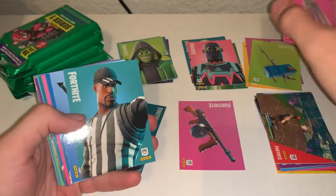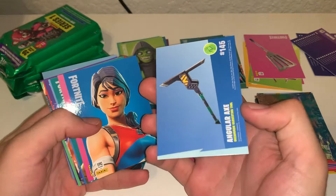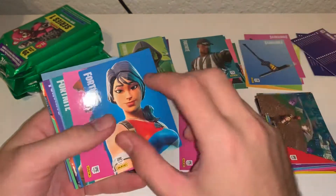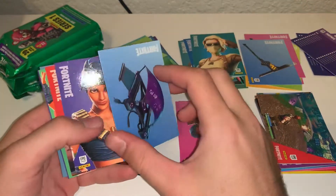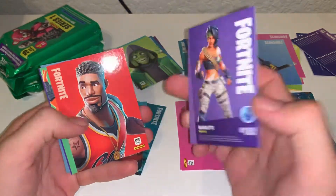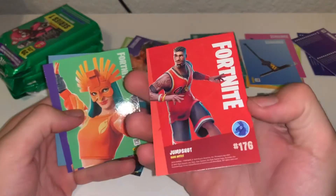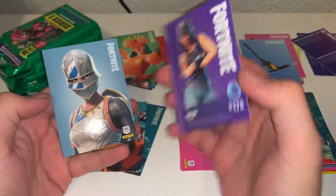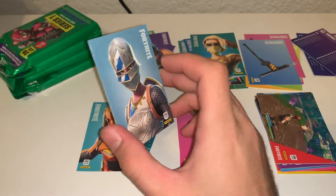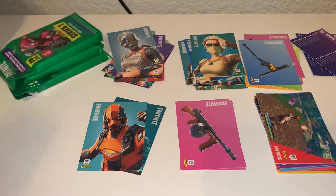We got a Paddy Whacker uncommon, Striped Soldier uncommon, Angular Axe uncommon, Star Spangled Ranger uncommon. We got another Drum Gun, another Scorpion, another Dark Glyph. We have another Bandolette rare, a Jump Shot rare, a Sunbird rare, a Fortune rare, and Royal Knight — Blue Square's the guy. On to pack three.